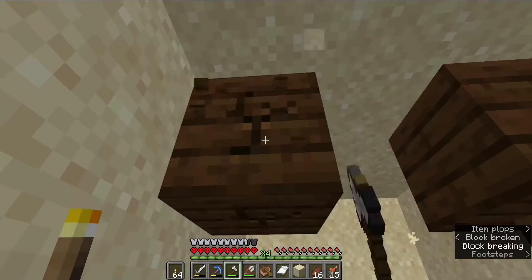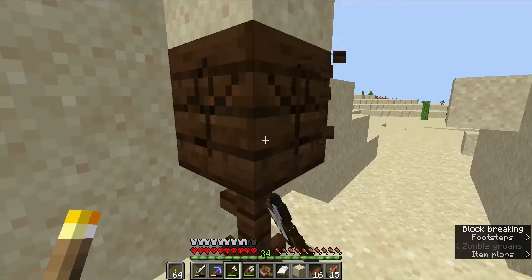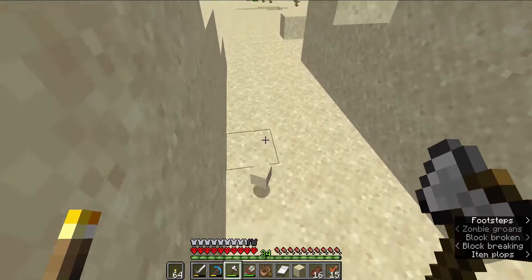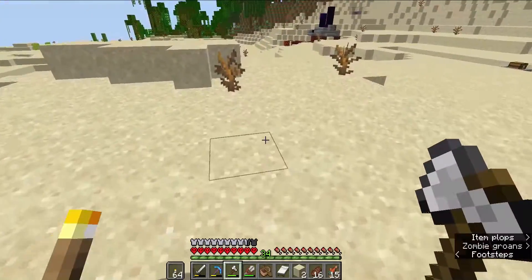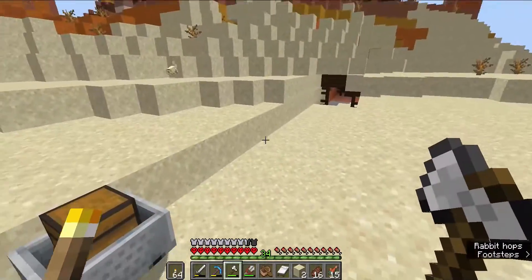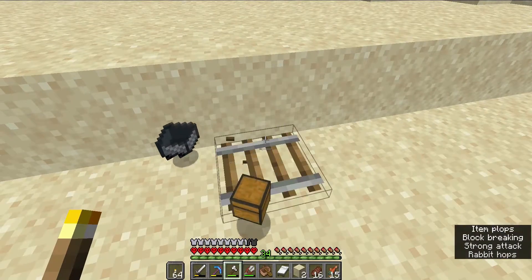Go ahead and collect this wood. That's what I found. It looked to be, and here it is up here. That is nice. Exposed minecarts with chests, which is basically the loot from the mineshaft.